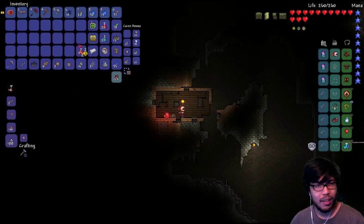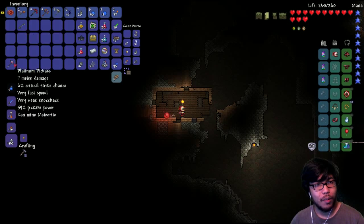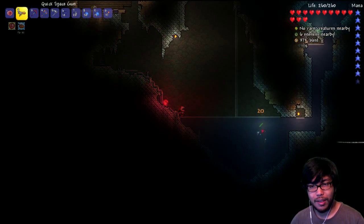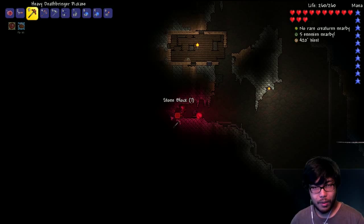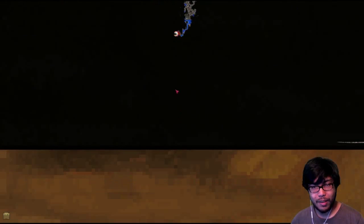I'm gonna save the spelunker potions for some crazier areas. Trash dirt, trash this one. I forgot to sell these — yeah, we'll hold on to them and sell them. It's not gonna be for that much money, but anything will help. So I'm gonna get revenge on this guy — those things like to kill me. We'll dig straight down from here, not where the water is. I've had too much of that.